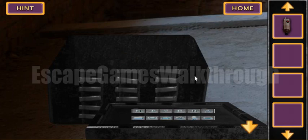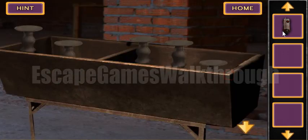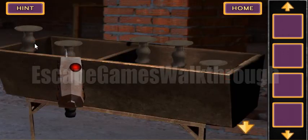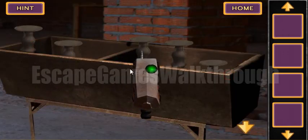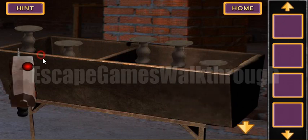We've got a measuring tool and we will use this device here on the strange items. The lamp is changing from red to green.